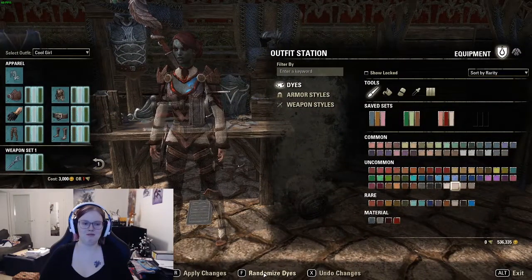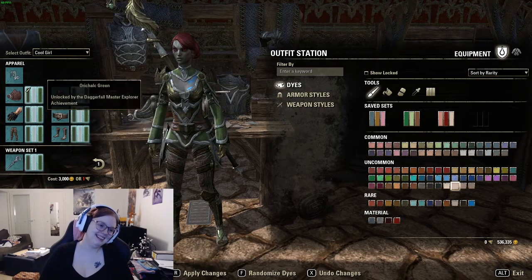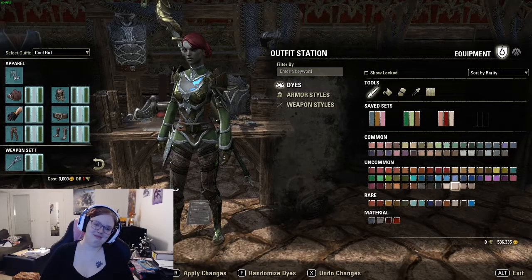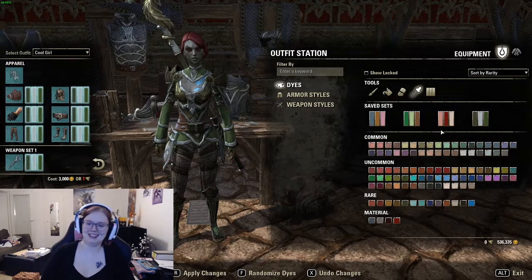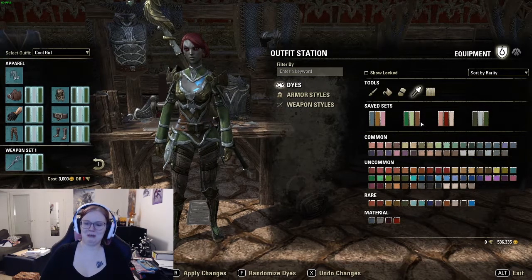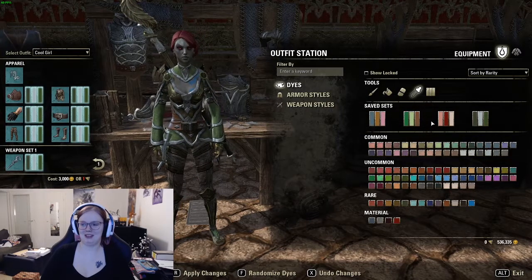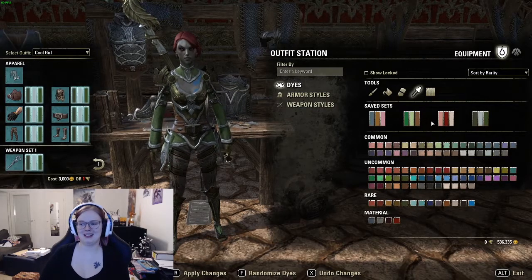So yeah, blush. Orichalc green — whatever that is. Oh boy, these are the colors I'm gonna have to work with. I'm kind of surprised the eyeshadow and lipstick colors actually turned out to be pretty reasonable, and just the brows and the blush are gonna be really silly.